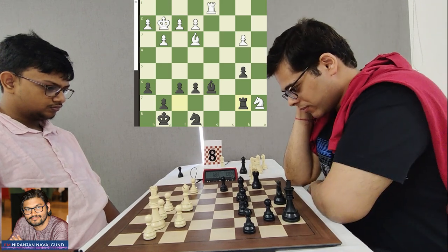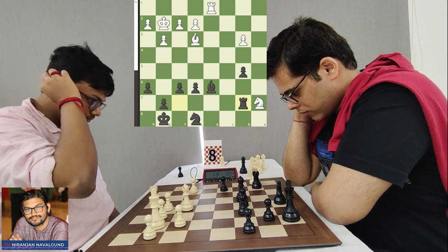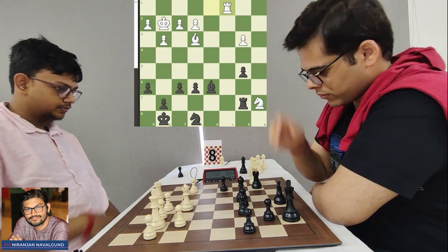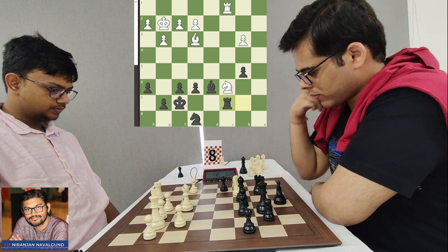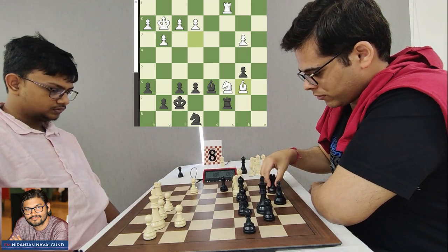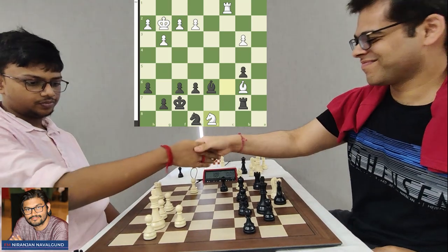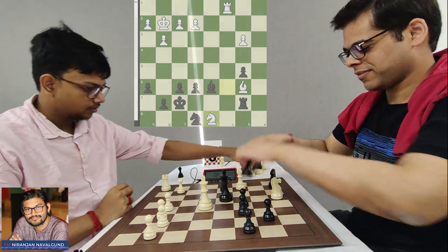The move F6 helped Sahil get his Rook into action — such moves continuously improve your position. This is called the Mechagonis principle: improve the position of your worst-placed piece. After Rook C1, Rook C8 was threatened so Sahil plays King F7. Knight C6 threatens the Knight fork on D8; Rook C7 defends against it, though Rook D7 was better. Bishop B6 attacks the Rook again, Rook D7 was better but Rook B7 is a blunder. Sahil smiles — he knows the game is over because of the Knight fork.